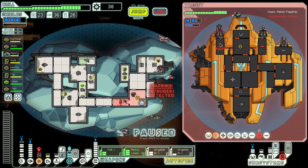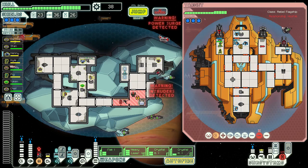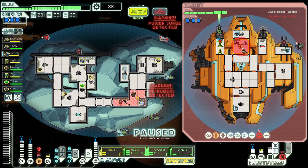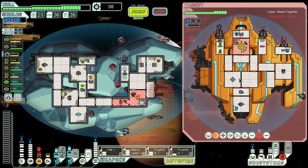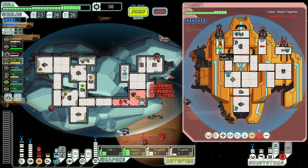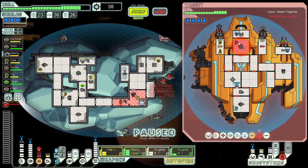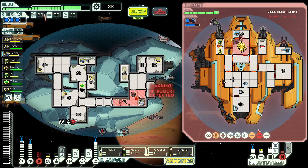Now you can go in there. Batteries down — that's fine. Sensors are up. One and two, three and four. Take down his other thing. One and two, three and four. Bit of damage. Clone bay is down, so nobody's allowed to die — they won't anyway.